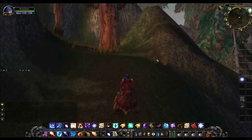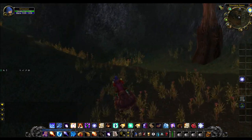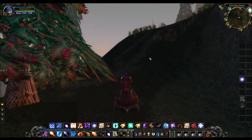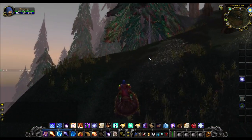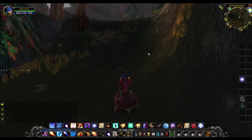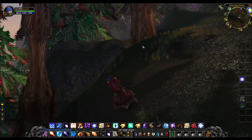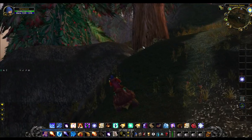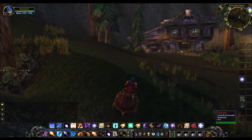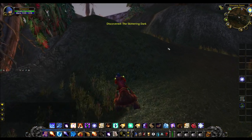On the top there is somebody — there are high-level monsters that are gonna one-shot you there, so we need to be careful. Try not to die. You have to go around the house because in the house there is an enemy level 60, and those are PvP guys.